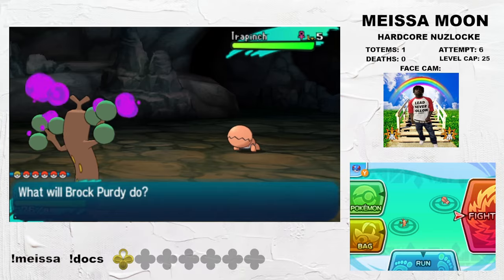The second Totem fight is against Wishiwashi. It does keep Wishiwashi's signature Schooling ability, so there's a lot more opportunities for cheese here. We use the combination of Leech Seed from Fomantis, Sandstream from Diglett, and Dry Skin from Croagunk to totally stall this thing out. The ally Mareanie doesn't do much, so this fight is pretty trivial.